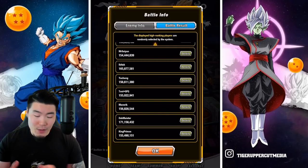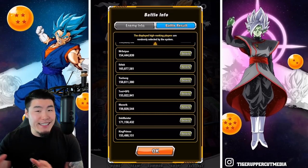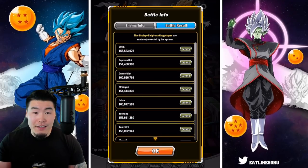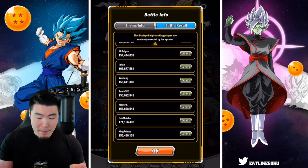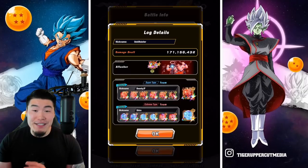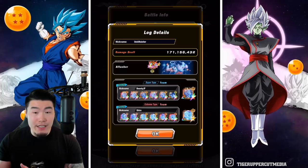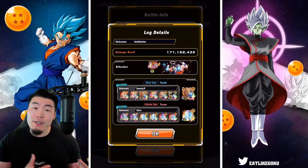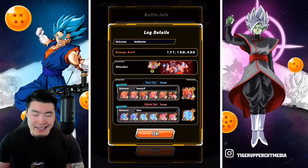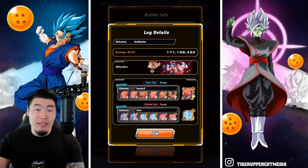In terms of high scores, we have really high scores this time — anywhere in the range of like 150 to 170 million. This might be the highest I've seen actually. We have osk maester with 171 million 156 thousand points, which is crazy. The attacker was the TEQ Goku and Vegeta, but I have seen people use the PHY Goku and Vegeta and still get really high scores. I think the TEQ one is better, but the PHY one is definitely usable.